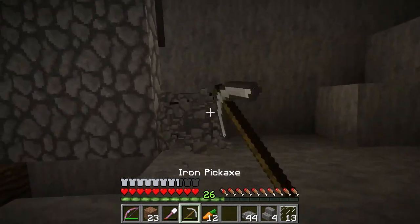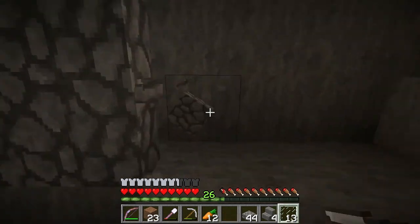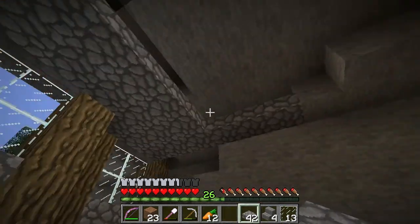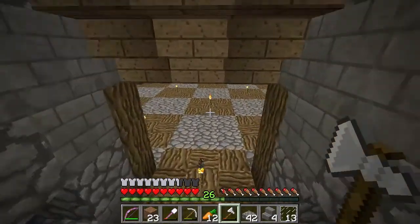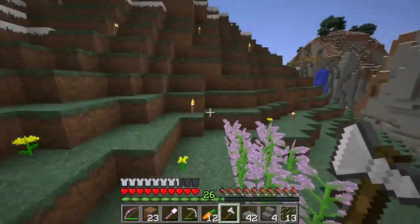I'll just take out a little bit of ceiling here — that's a project for a few minutes later. Right now we're going to run and get some spruce wood so we can fancify the staircase up there. That's going to be easy — I'm not going to cut, I just have things to talk about.